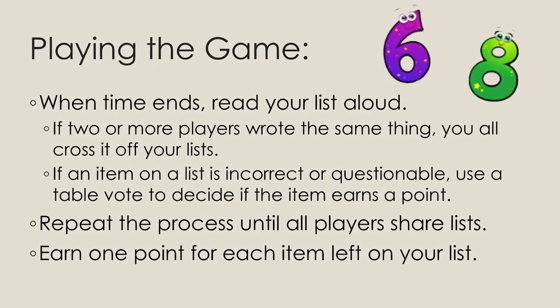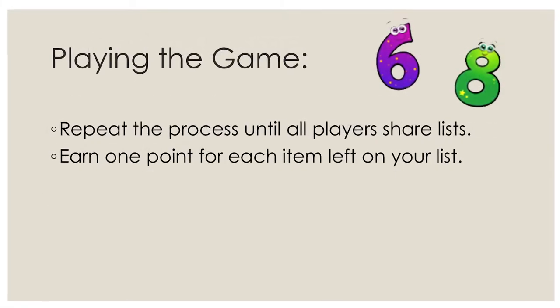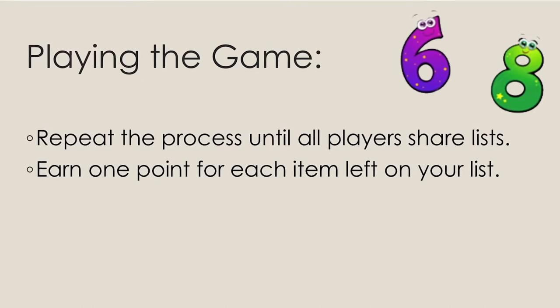If an item on a list is incorrect or questionable, use a table vote to decide whether or not the item earns a point. Repeat the process until all players have shared their lists. For each item left on your list, you earn 1 point.